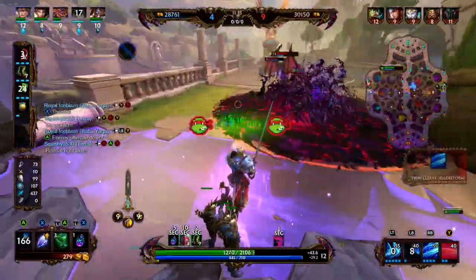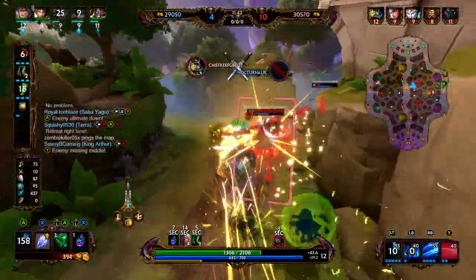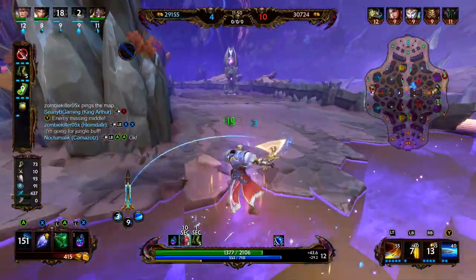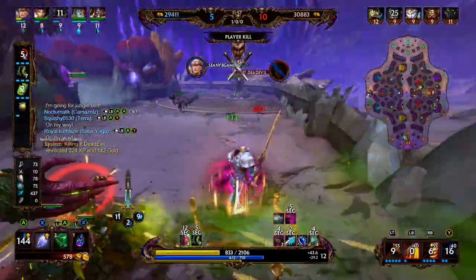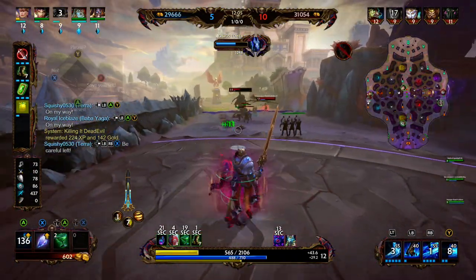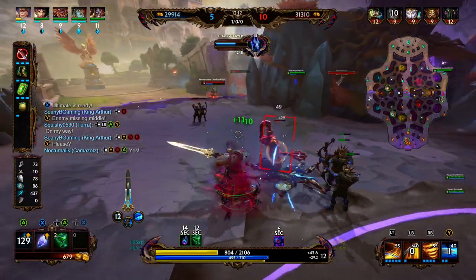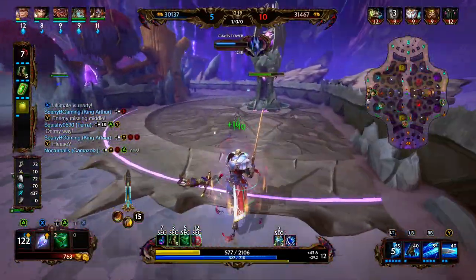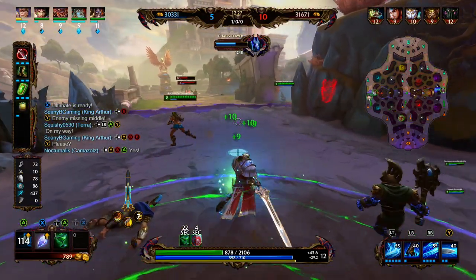We've got a fight going on — Erlong rotated over. We can actually get the pick on Erlong since he doesn't have protections. We pop a health potion, use our blue 1 for the poke, but Anubis rotates over — we need to get out of here. We dash out, use our cripple, use our ultimate, use our 1, and we're able to get the pick onto the Erlong Shen. If we did not have the Reinforced Greaves, I think we'd be going down right there. Anubis can root us, so we fall back.